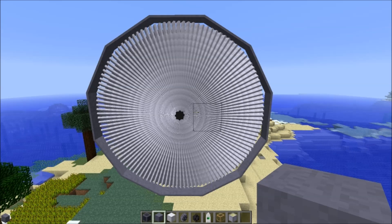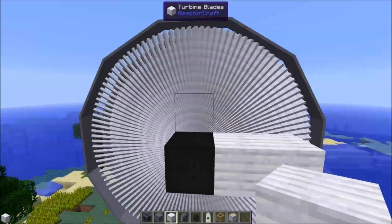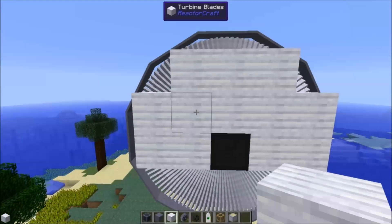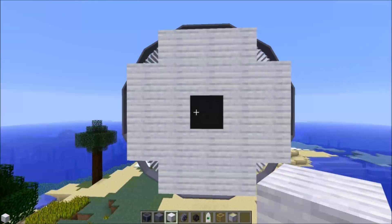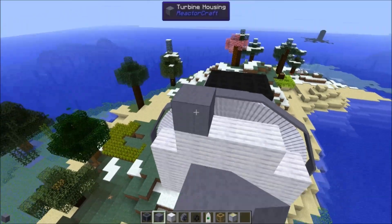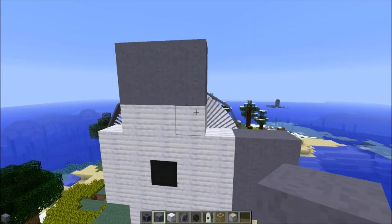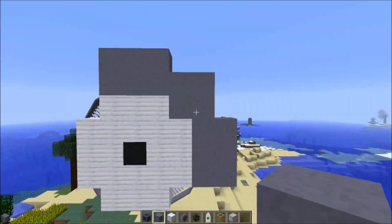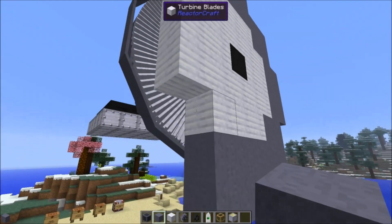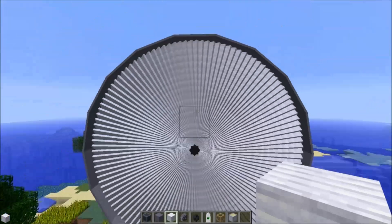Moving forward to another layer. This is a high pressure turbine with turbine blades going out — two up from each of the sides, two out. To connect them together, we're using a four-block square. So two layers out from the side, and then a two-by-two square to connect. If it doesn't form the multi-block, break a turbine blade and replace it — that seems to work.